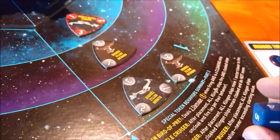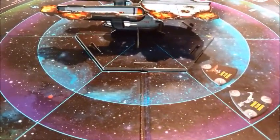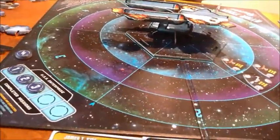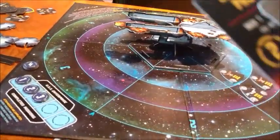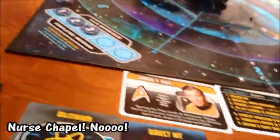Alright, so that's done. Threats move: Kang's going to board and eat a card, then this guy's going to move up and eat a card, and these guys are both going to move up and eat cards. So that's three cards gone — and there's some Dilithium, and phasers, and Nurse Chapels. We're losing some really good cards here.